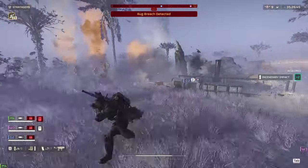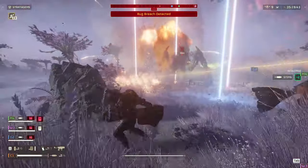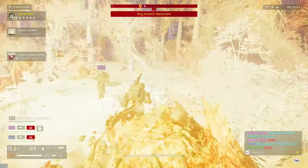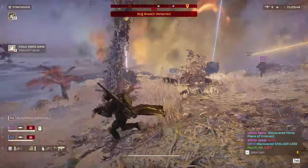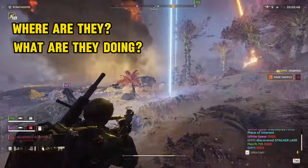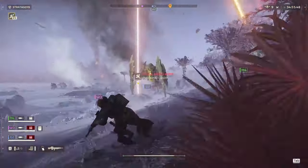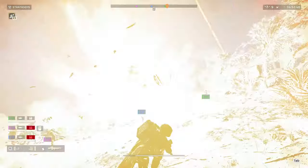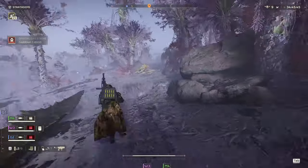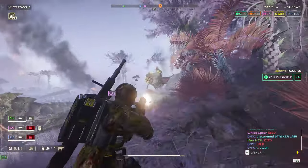Some of y'all might ask: why do I need a team? They're all dumb as hell. Well, Cadet, that is a very selfish mindset — you're laying expectations on your team and being disappointed when they don't match. That's not a good way to play in a cooperative environment. Instead, I need to know where they are, what they're doing, and what they're equipped with. Do they have a recoilless rifle? A railgun? When I know those three pieces of information I can play off of anybody. You hop into a hell dive with me and I know your loadout and you're nearby, I'm going to get you through it.